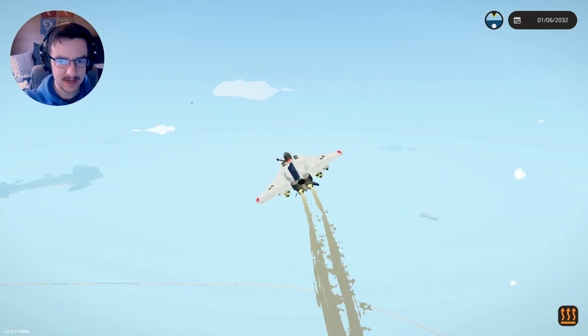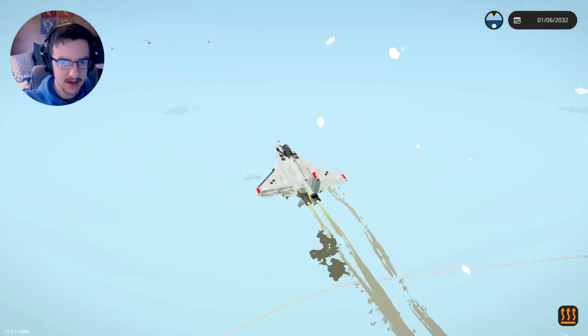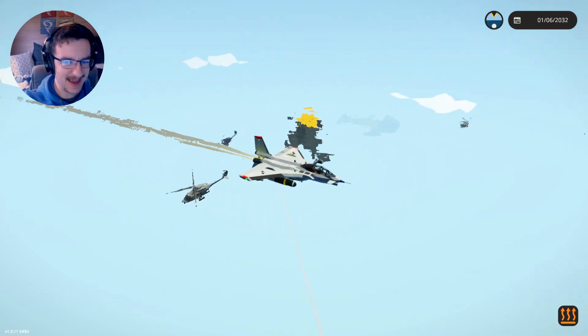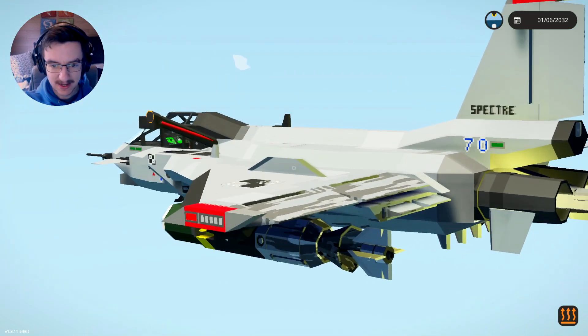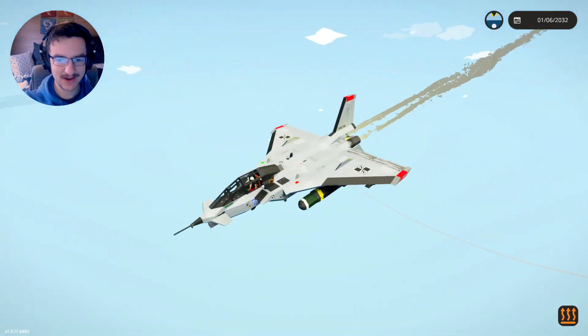Let's go ahead and turn ourselves around. I see some lights in the sky over here. Let's go ahead and launch another one. There we go. Boom! Helicopter down! That is amazing! So, what do we actually have remaining? Oh, they've shot me on the wing. They've actually shot me quite badly there. That's not good.